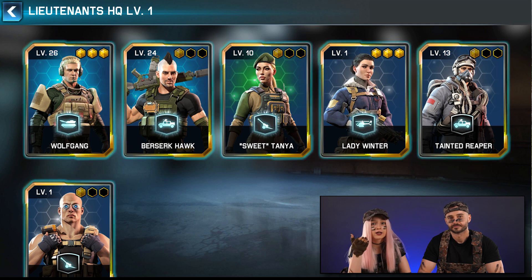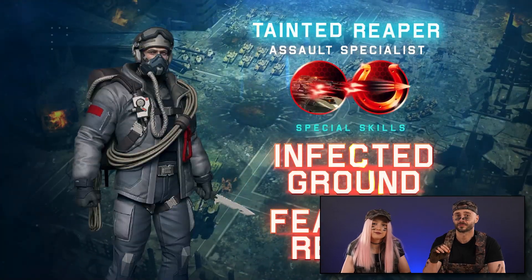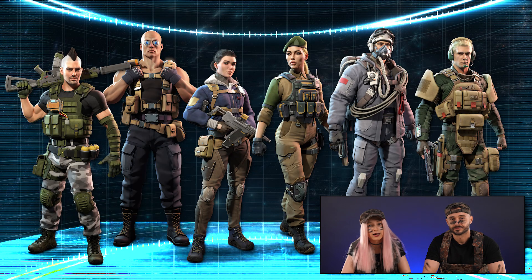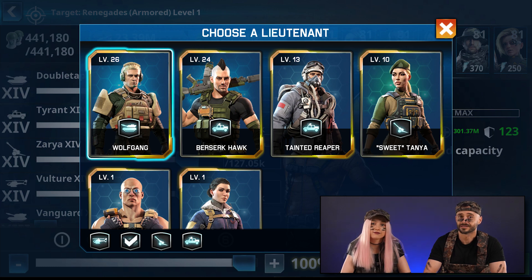The type of each one is displayed under their portrait. They all have two game-changing special skills, adding an extra layer of diversity and customization options. This makes each Lieutenant unique, allowing you to tailor your army composition and create dynamic strategic combinations.